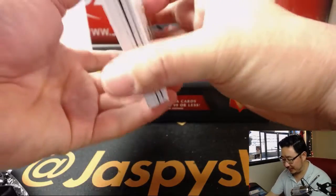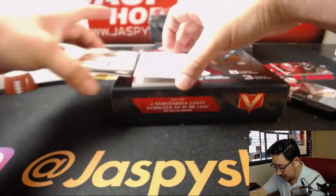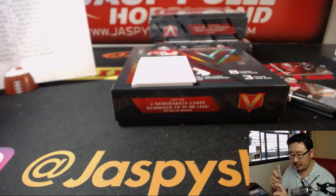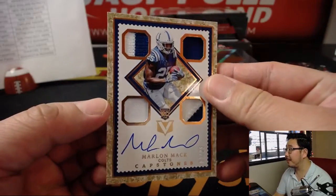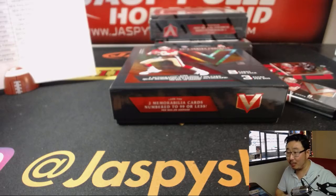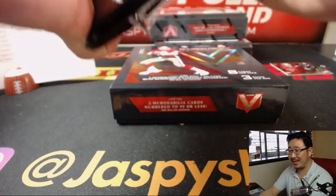Big Rig likes the new Post Malone album. There's Drew Brees — Unbreakable Relic, 43 out of 49 — got Ben on the board with a little Drew Brees Relic. And back here is Return of the Mac, Marlon Mac, 4 out of 25 — nice, goes to the Colts. That's another one for Adam.